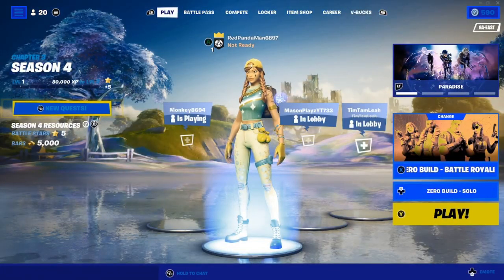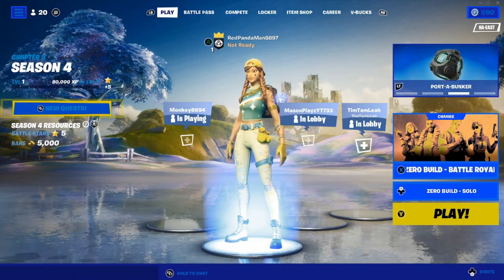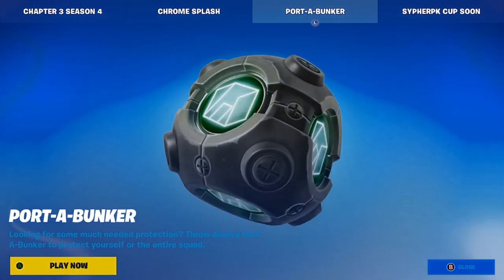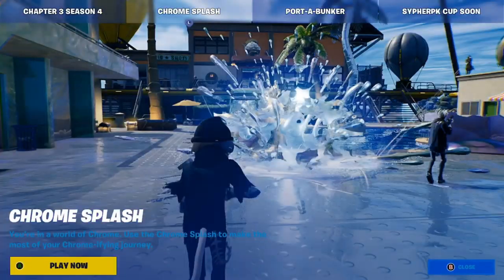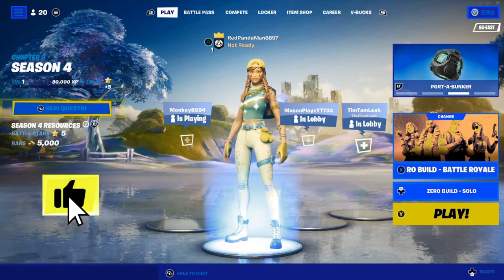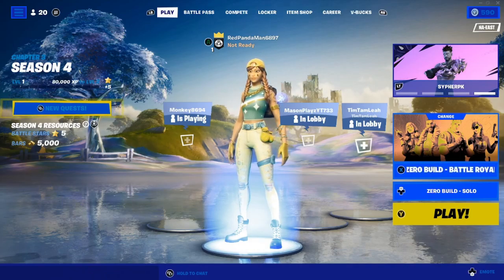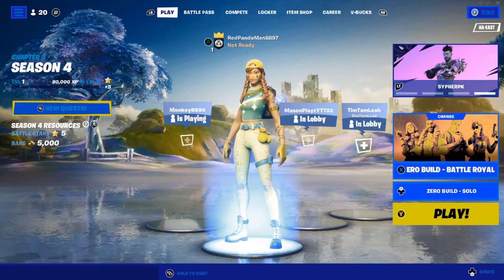So what do I think of it? I rate it probably like an 8 out of 10 — they could have done a little better with some of the skins, but some are great. We also have the Portal Bunker which looks like it throws down a bunker to protect yourself and your squad, the Cypher PK Icon Series skin cup coming soon, and Chrome Splash for Chapter 3 Season 4 Paradise. If you want to see some gameplay, hit the like button.